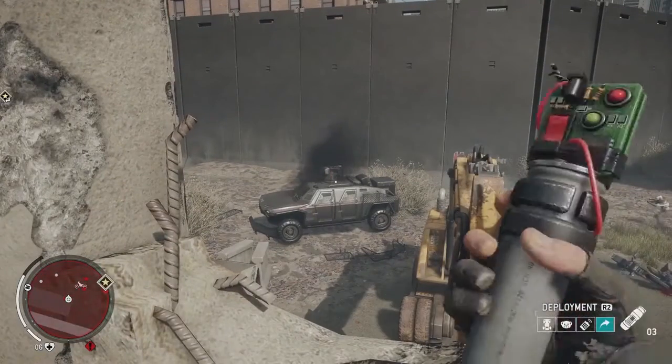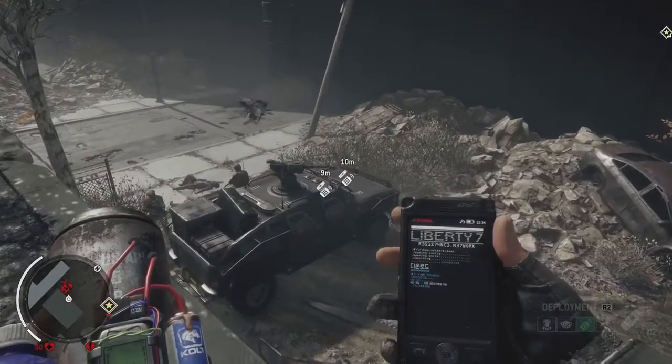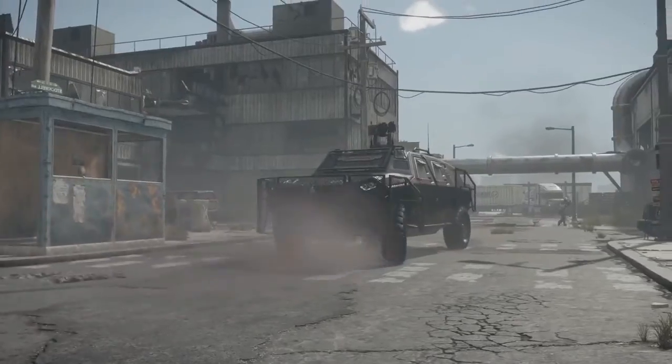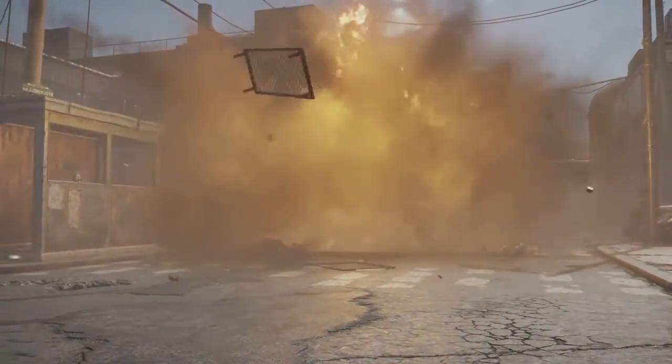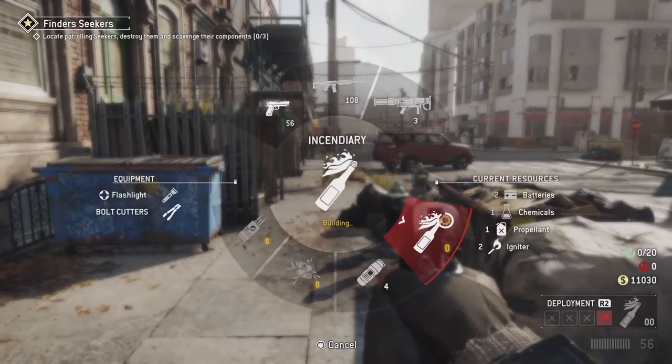Each item in the toolkit can be deployed in multiple ways: throw it, trigger it, or lay a trap. But my personal favorite is the RC car. Nothing beats a mobile IED. You can craft in the field, so be sure to scavenge for resources.